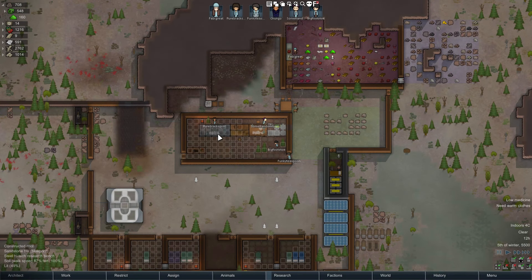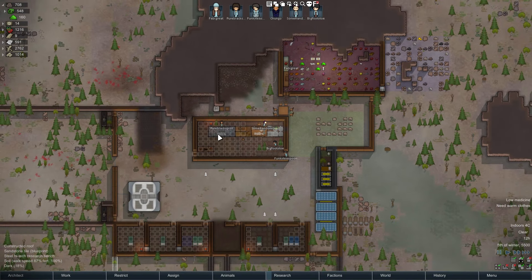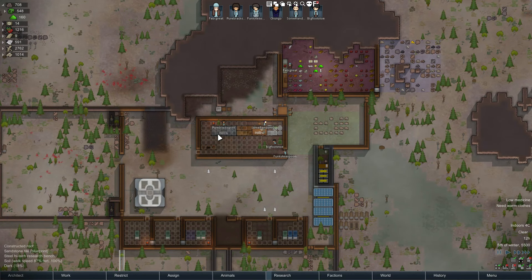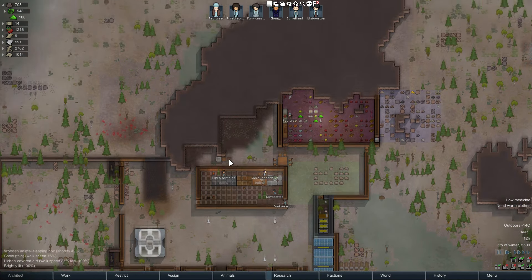Hello everybody, GreySteelPlays, and we're back with another RimWorld tutorial. This is another requested tutorial going along with the last three skills I covered — melee, ranged or shooting, and medicine. Now we're looking into the three C's of RimWorld: cooking, construction, and crafting.